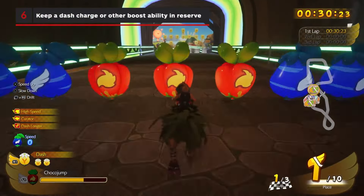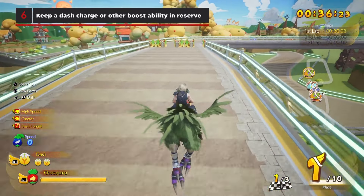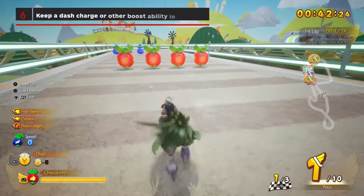Keep a dash charge or other boost ability in reserve for hazards like Cactuar Doors or Bombs. Cactuar Doors will automatically open and close, and getting caught on one will often stop or slow you down for multiple seconds and reduce your maximum speed counter.